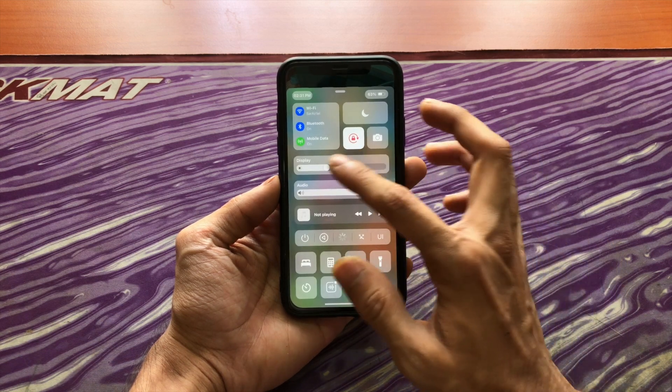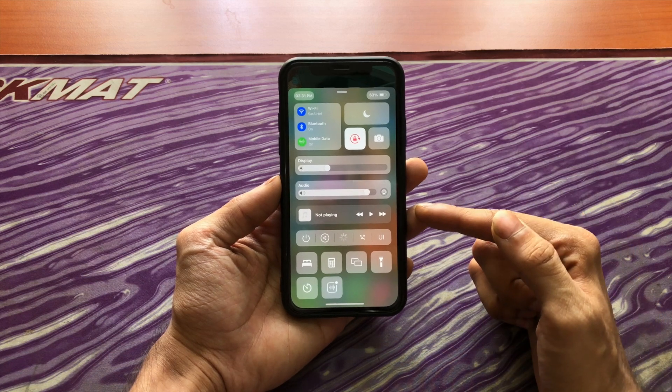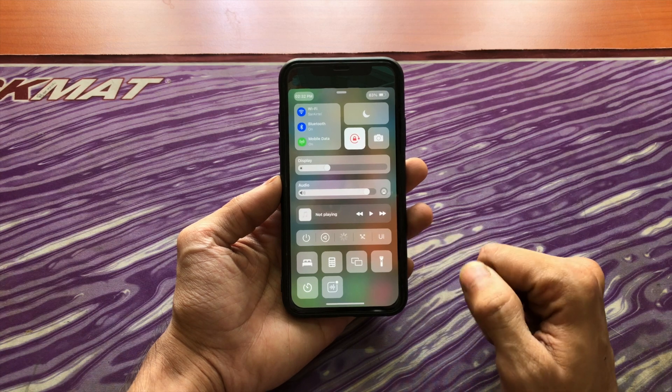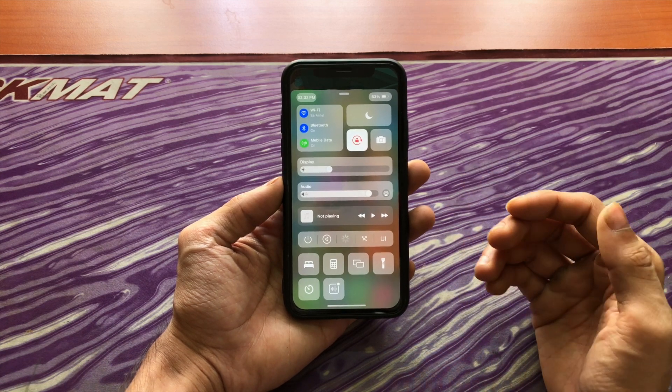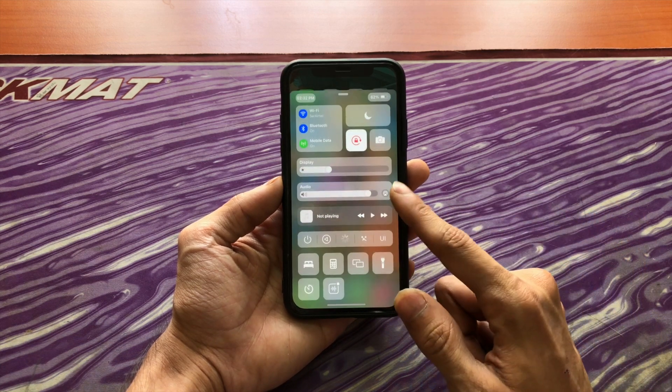The brightness and sound changers are now horizontal instead of vertical. Now you have a really thin now playing bar. You also have these power toggles to shut down, restart, respring and enable safe mode. Obviously, this will not be in stock iOS 15's control center, but it is useful if you have a jailbreak. Finally, you have the additional customizable modules.